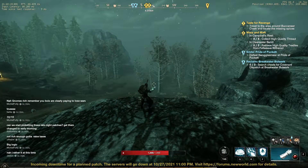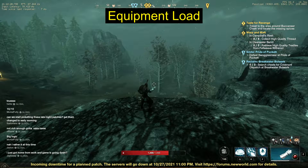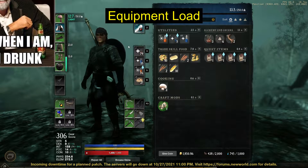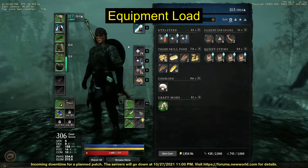The second point is equipment load. This might not sound like a big deal, but it affects your gameplay so much more than you could ever imagine. When I first started playing in the closed beta, I didn't even notice it was different until I noticed my dodges were different. I am a fire staff and ice gauntlet DPS, so I want to output the most damage possible while being as elusive as possible.